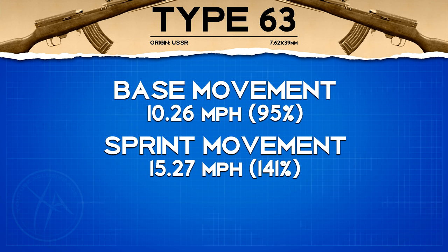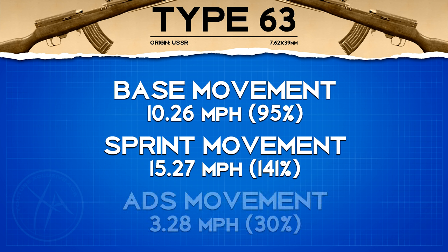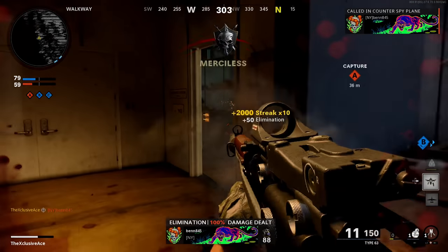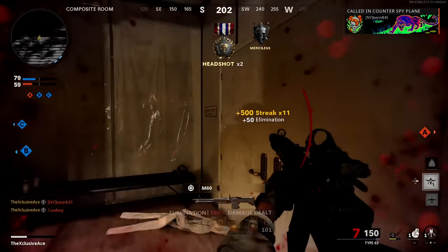Our base movement speed is 95, the same as assault rifles and LMGs. Sprint movement speed is decent at 141 — much faster than LMGs and more in line with an assault rifle. Unfortunately, ADS movement speed is very slow at just 30%, so once you're aimed down sight you're kind of locked in place.